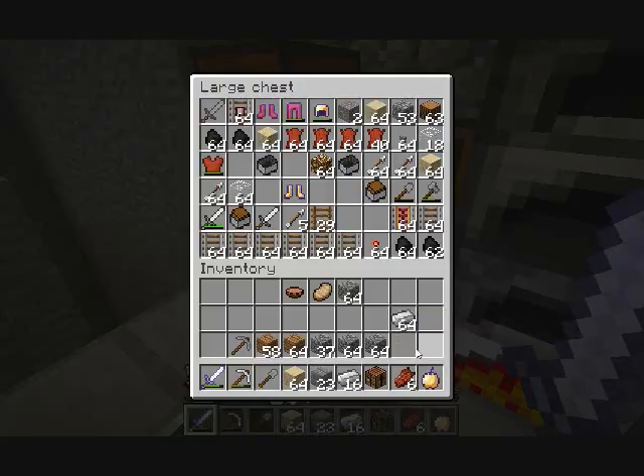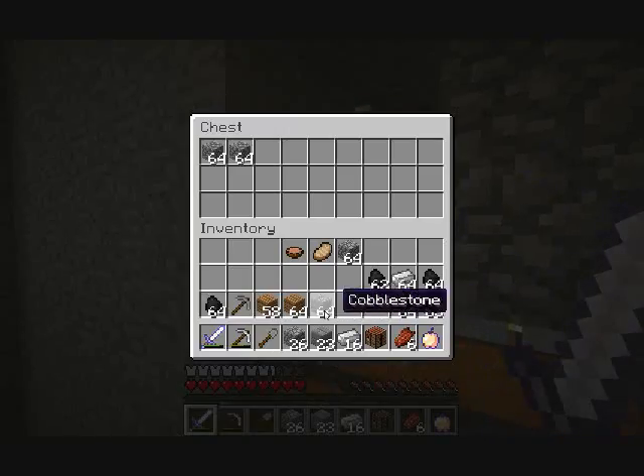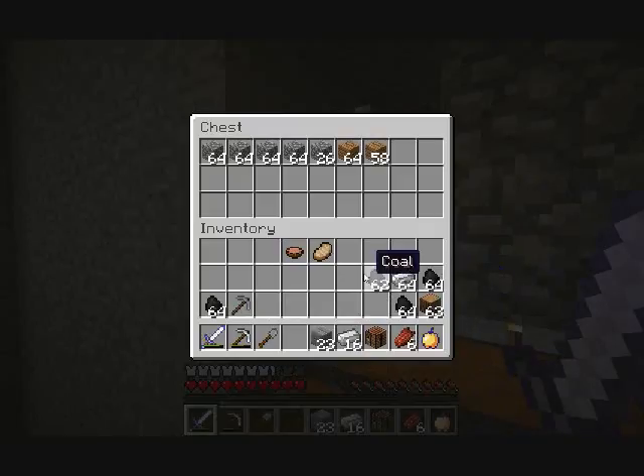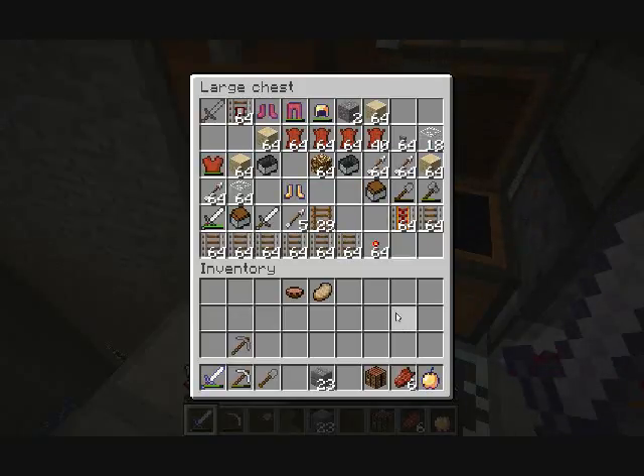I'm gonna put all my crafting stuff in the other chest and close these — that should make it easier for me to differentiate between stuff. I've been playing way too many RPGs because I just wanted to hit the auto-sort button.